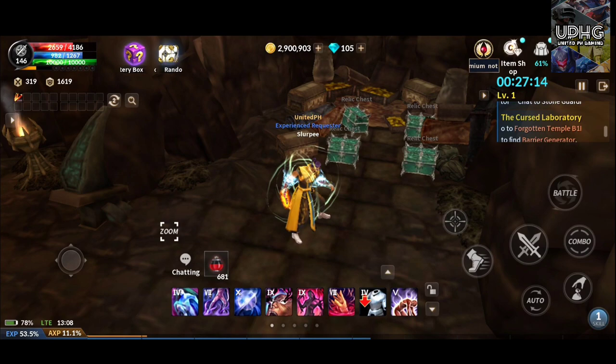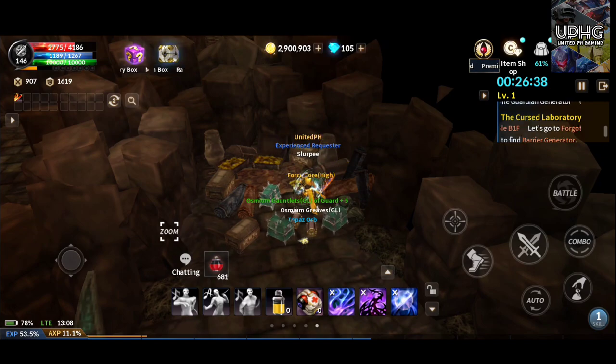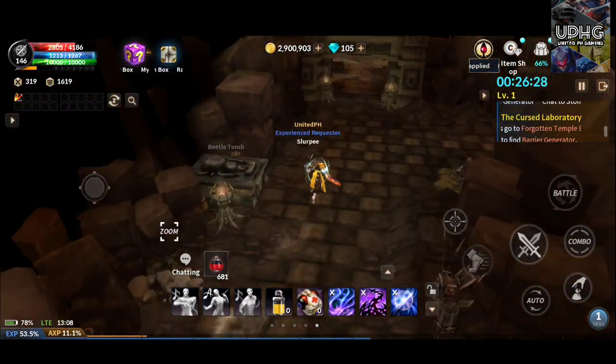Some of the better items that can drop in this dungeon include the slot extender high and RW3 bike. After you open these 4 boxes, go back into the last boss room and click the altar in the center to finish this dungeon.